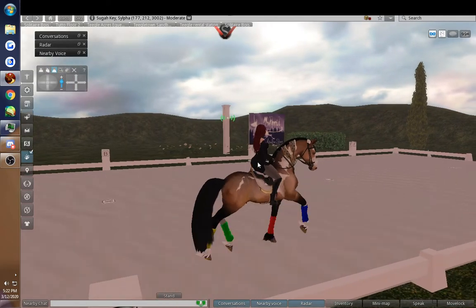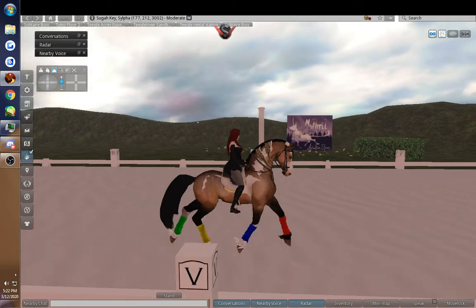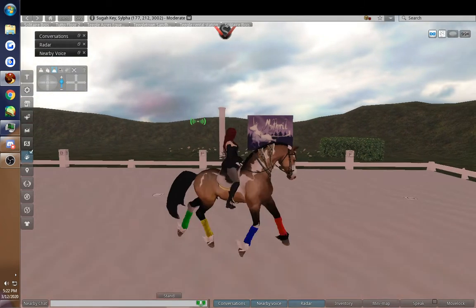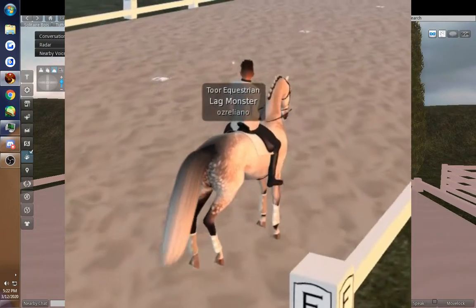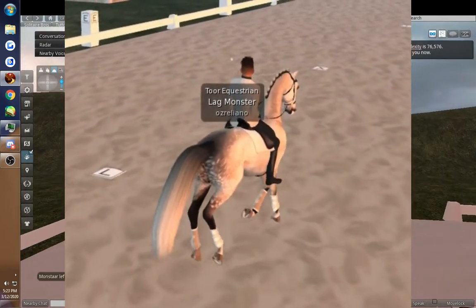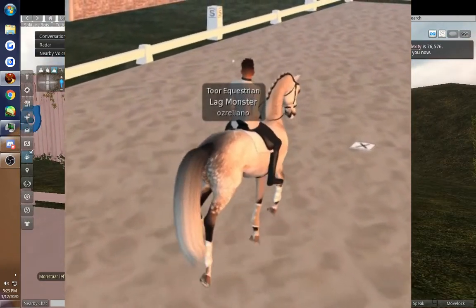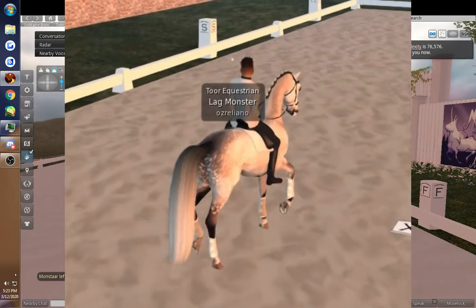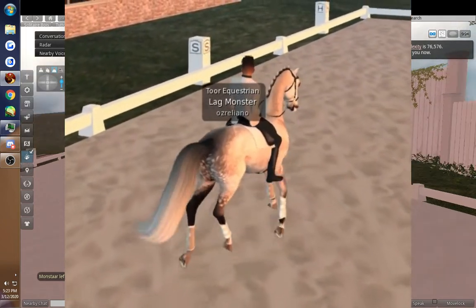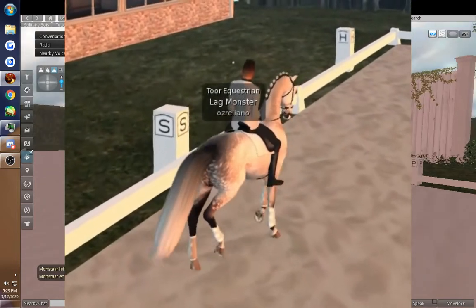I want him on his left lead, and then I'm going to take him into a leg yield across the diagonal. As you can see, in the leg yield the body is straight, the head is forward — he's not bent towards where he's going, he's just holding his body straight yet moving laterally. It's a very beginner move, not something you'll ever see in a high-level test. You start to see these in lower to mid-level tests.